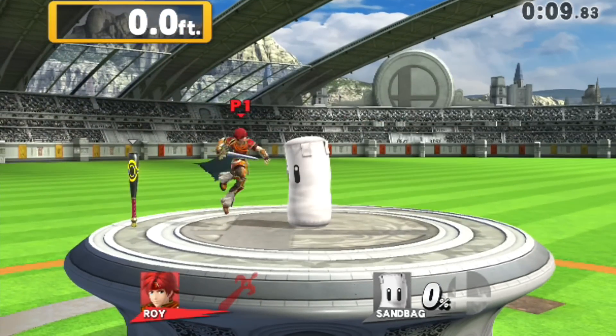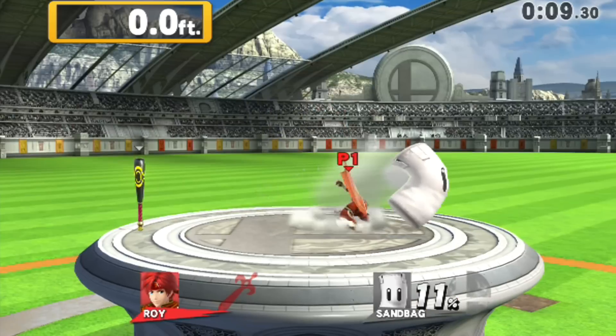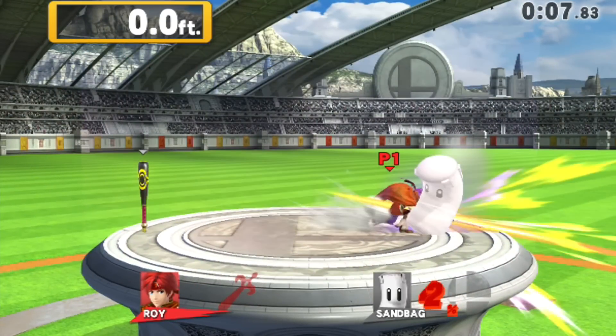First, you'll want to do a short hop towards the sandbag. Once you get close enough, hit it with a forward air attack. This next part is important to save time: right after you hit with the forward air attack, fast fall to the ground by tapping the control stick down. This can save you a precious second, which is definitely what you need.